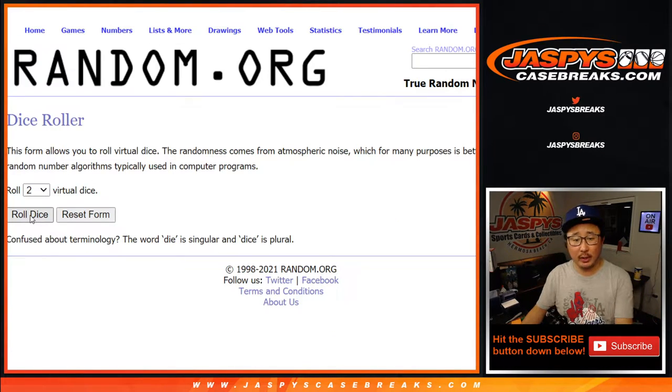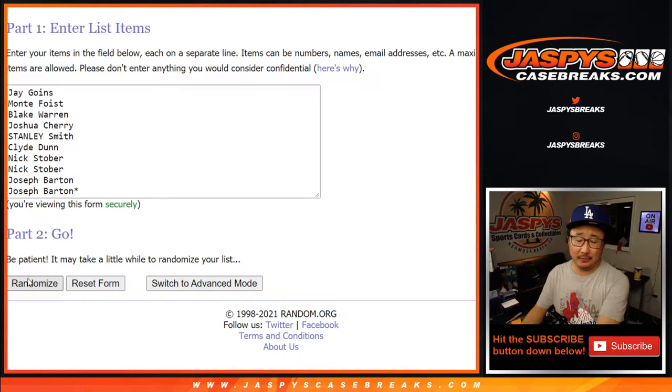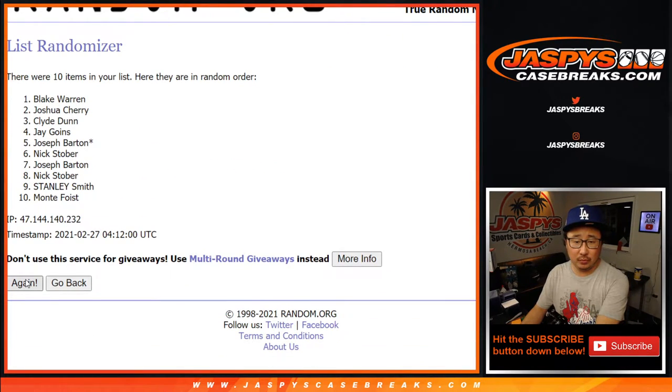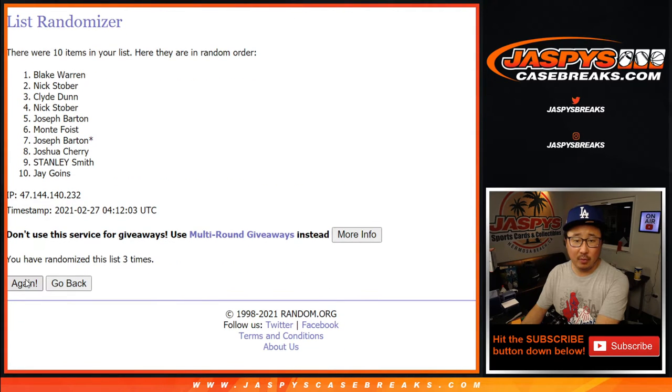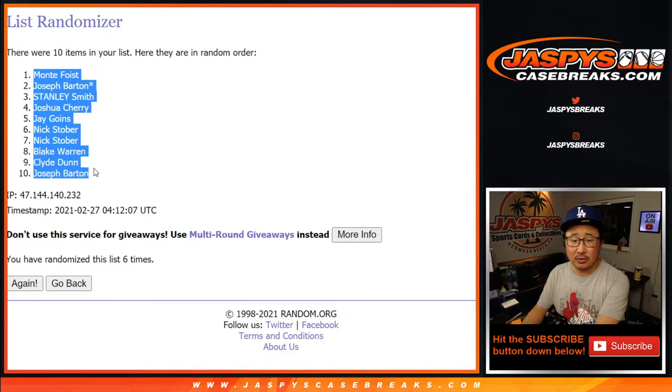There are the numbers right there. Let's roll it — let's randomize it. One and a five, six times. One, two, three, four, five, and sixth and final time. After six, we've got Monty down to Joseph.